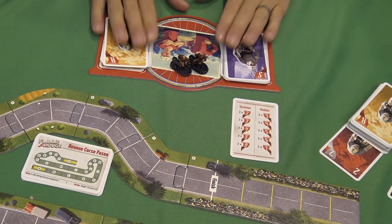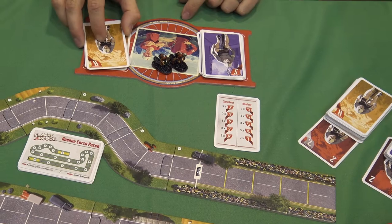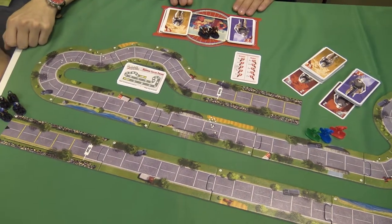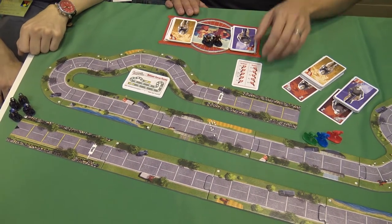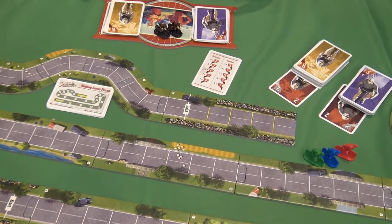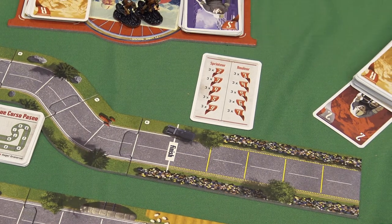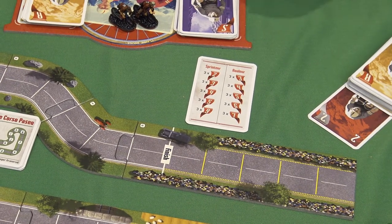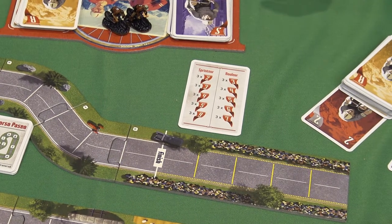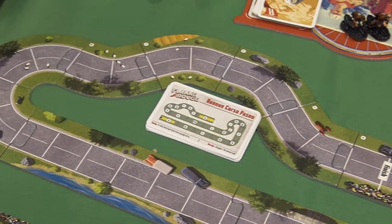Each rider has limited energy to get through the race — 15 energy cards — and the rules for the riders are exactly the same, but the cards they have available are not. The sprinter has a nine, which is the highest speed in the game, but he also has a two, the slowest speed. So on average, the rouleur or tempo rider is actually faster, but the sprinter is faster in a sprint. As it should be.